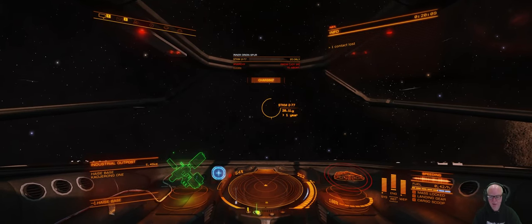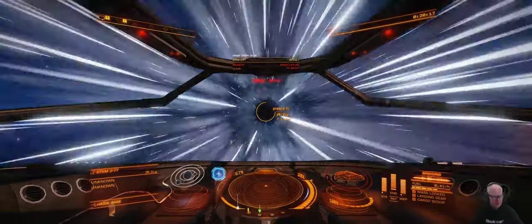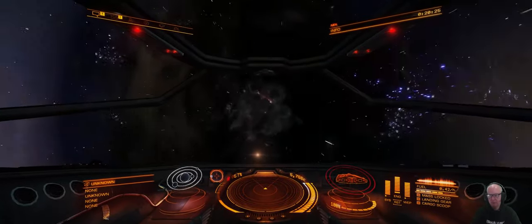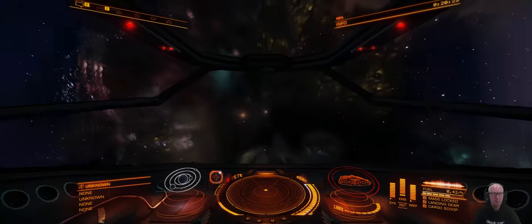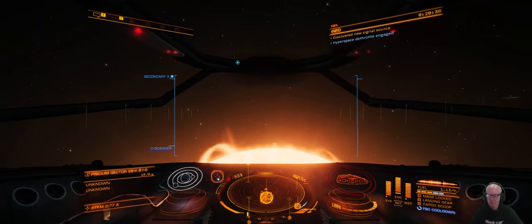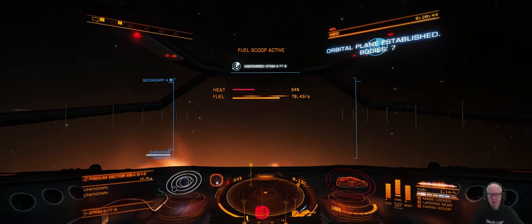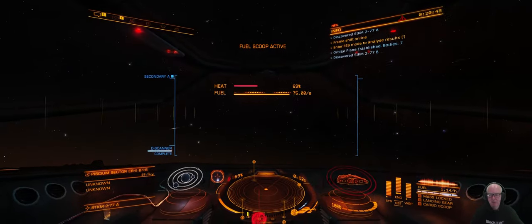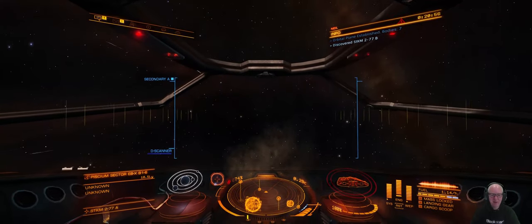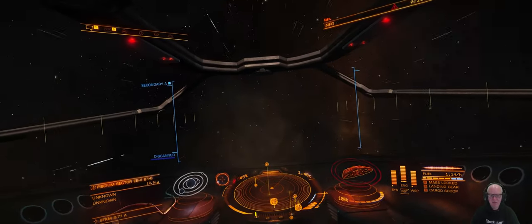Fuel scoop, honk, and go down. Let's see how quick we fuel scoop now. I'm going to throttle down. I'm going to skim it — and we're full! How amazing is that? Once you get the 2A scoop, it just makes life so much easier. You've just got to go slowly around the star.